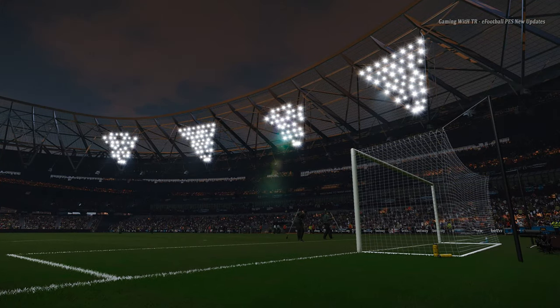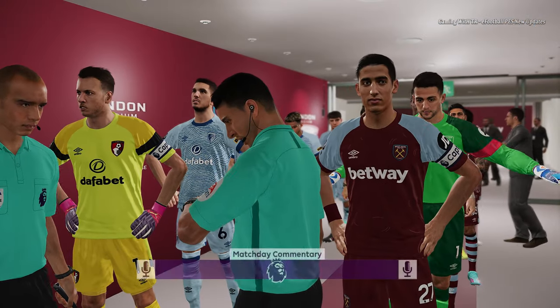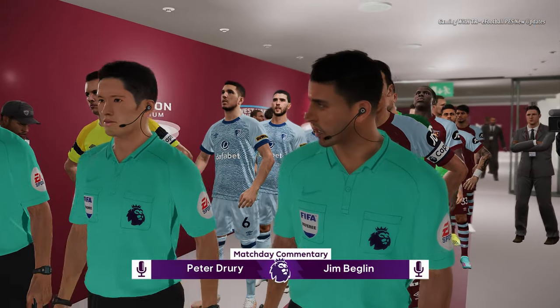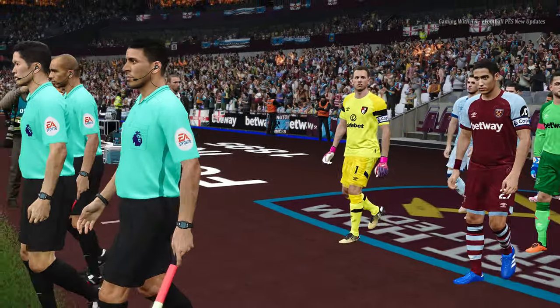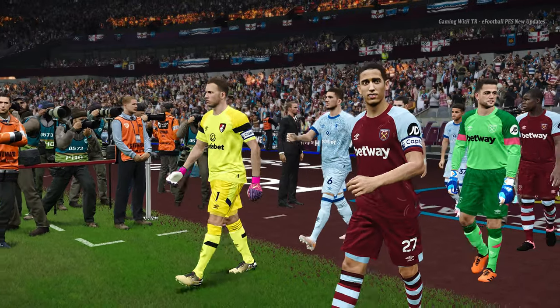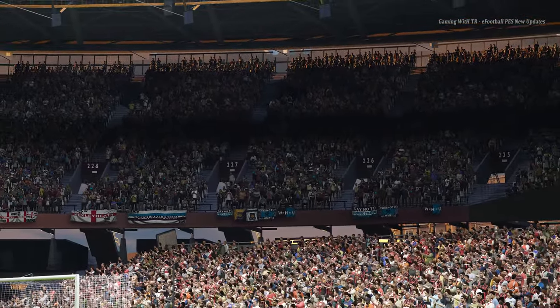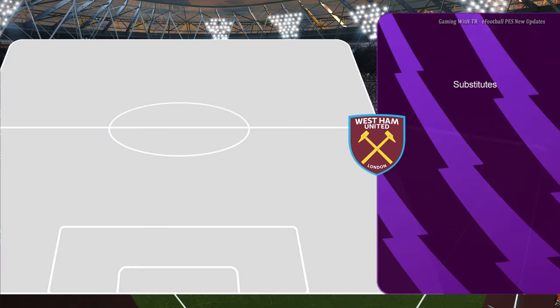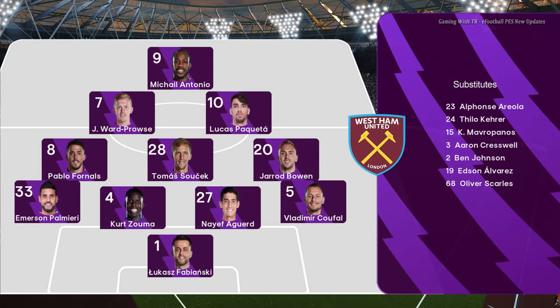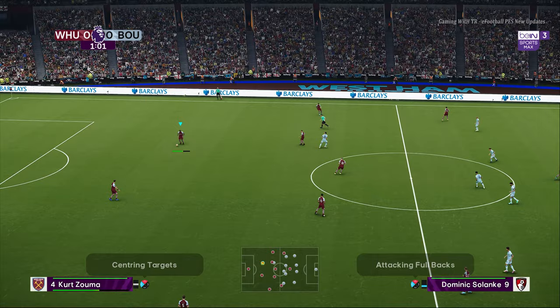This is the home ground of West Ham — the London Stadium. This is the latest stadium in the Premier League — West Ham moved to the London Stadium about three or four years ago. From the PES 2021 perspective, this is pretty rare to have because this stadium didn't even exist when PES was created in 2020. I hope you guys understand the context of how cool and rare this update is.